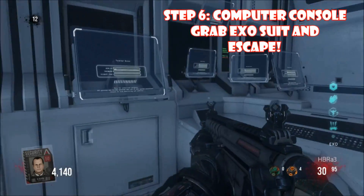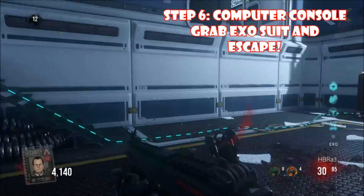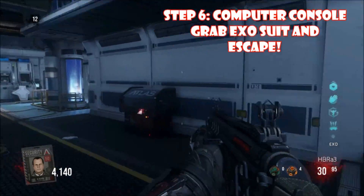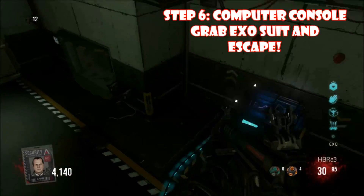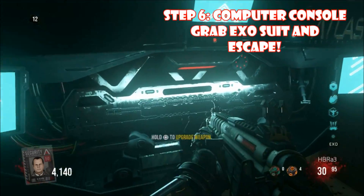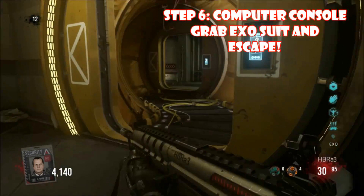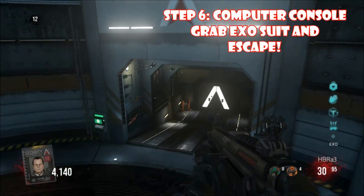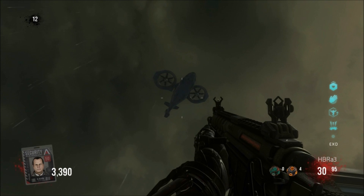Next, go back to the computer, then grab an exosuit. You'll hear a message: 'You have 24 hours to proceed to the rendezvous point and initiate stage 2. Good luck.' If you heard that, it means you've almost completed the easter egg. To open the final door, grab another exosuit because the game thinks you don't have one on. That should open it. You can also upgrade your gun from level 20 to level 25 for 22,000 points. Then run outside as fast as you can — I don't think there's a time limit but I'm not sure. Epic music plays and you walk up to the courtyard. Once you reach it, you've escaped and should get the trophy.